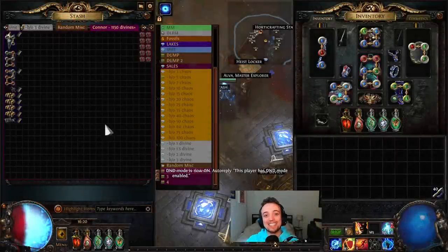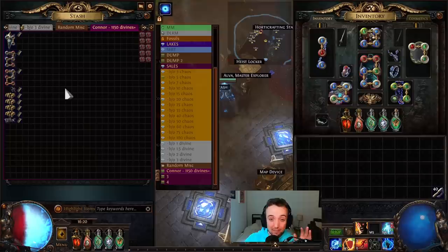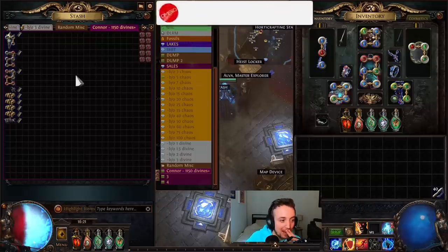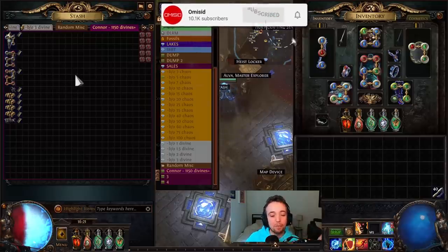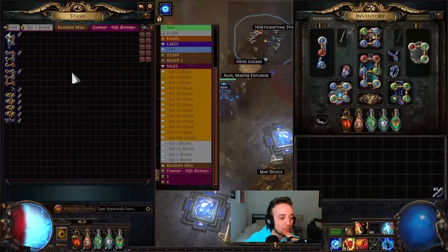Hello everyone and welcome back to the channel. My name is Amasid and today your eyes do not deceive you. We have a 1150-ish, give or take, divine gamble for you. Huge shout out to Connor for providing these. It's a bit of a buffet and we've been doing a couple of these buffet style videos — it's been fun to get a nice little diversity of things.